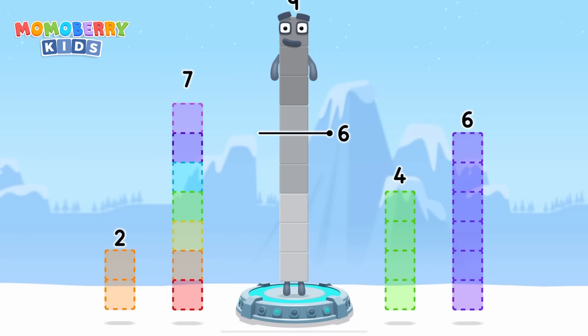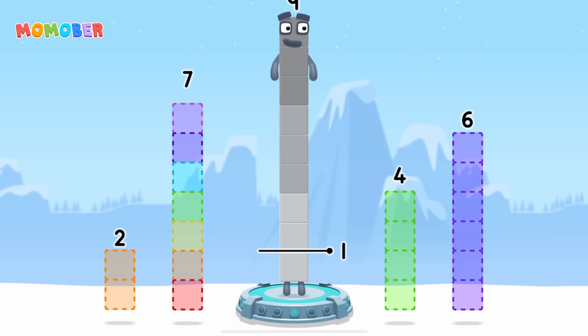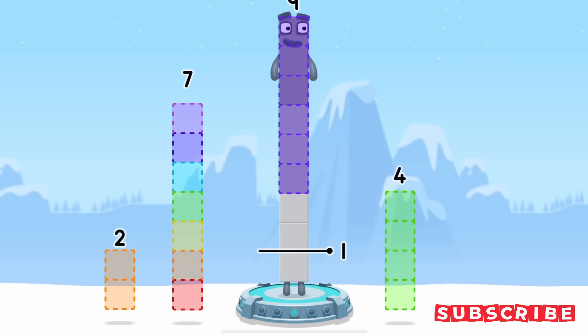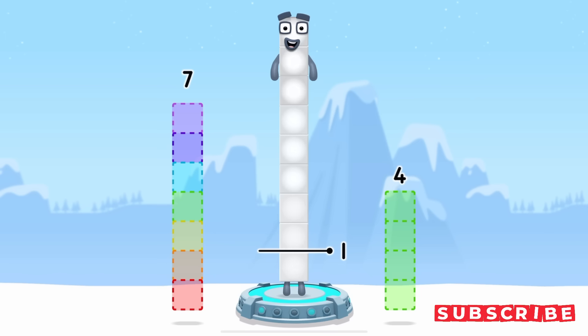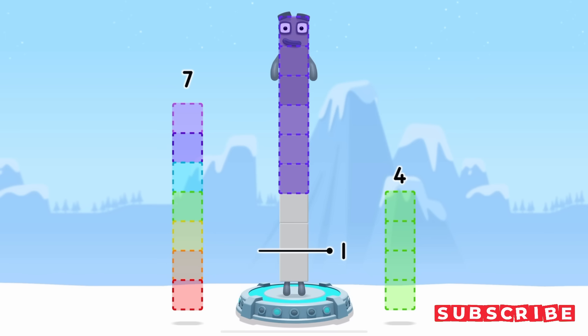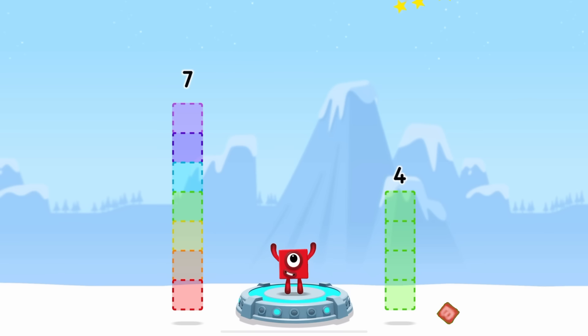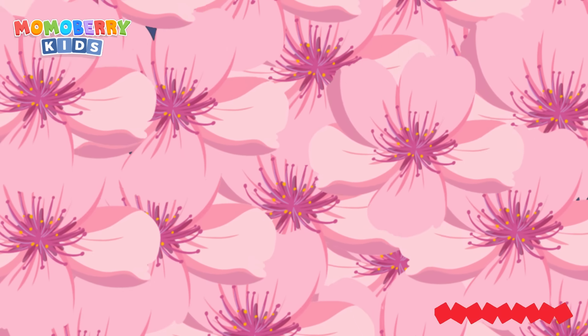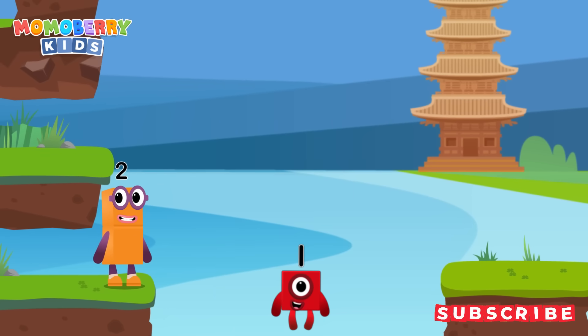Take number blocks away from nine to leave one. Seven. Six. Two. Correct. Nine minus six minus two equals one. Great.